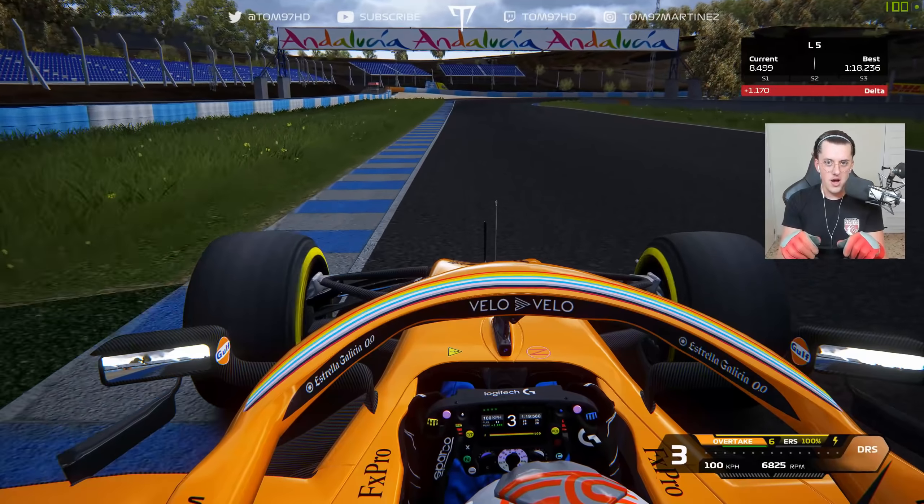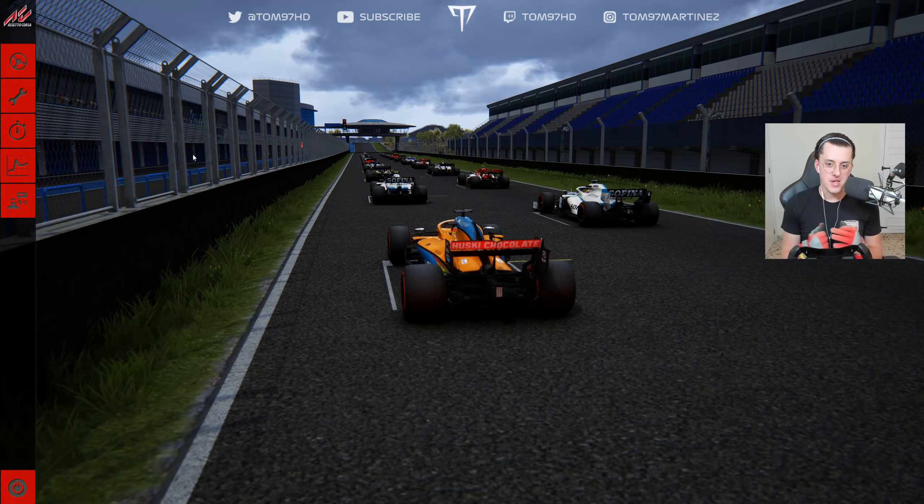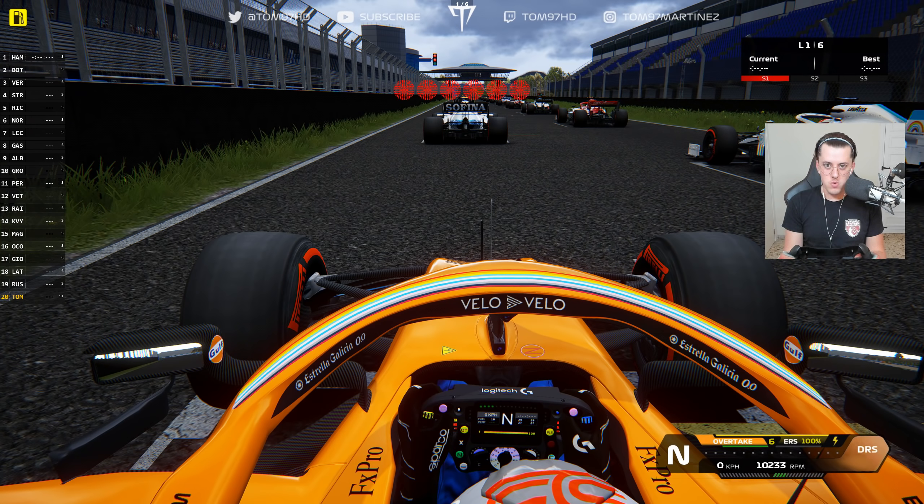The lap time is a 1:19.5 — not my best lap by any means, but not too shabby on the mediums. Could have been a lot cleaner either way. That's the quick track guide done. We're now moving into the race. It's time for a six-lap race here at Jerez, driving as Carlos Sainz in what would be one of his home races. Everyone on soft tires including ourselves. DRS is enabled from lap three — you're going to see the AI use it straight away from the get-go, so bear that in mind.